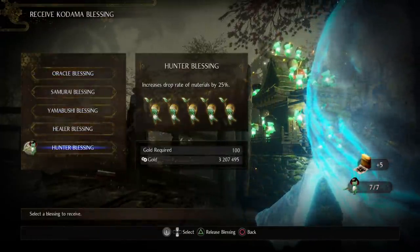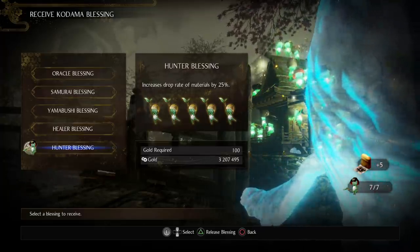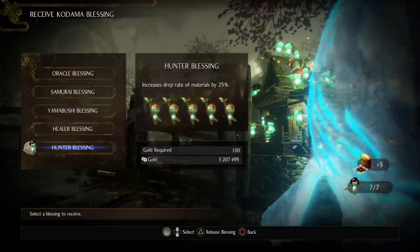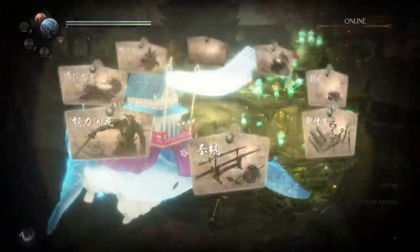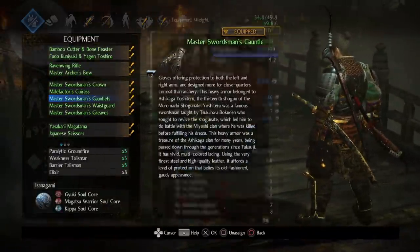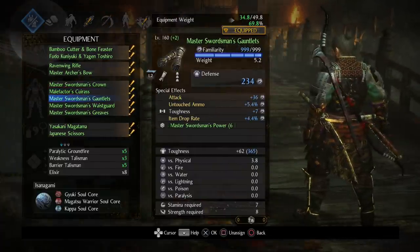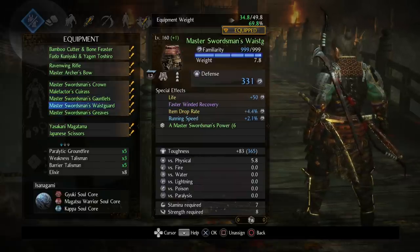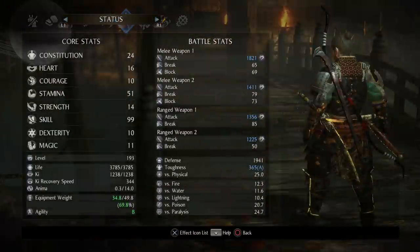The drop rate for materials — the 25% chance here — this will also affect the drop rate of smithing texts. So you want to have that maxed out in whatever region you're in. The levels come from getting Kodamas into various regions, so keep that in mind. Beyond that, the most important stat to have on your gear is going to be item drop rate. There is also a clan that can boost your luck, and if you arrange your tea utensils in a specific order, you can also boost your luck that way.